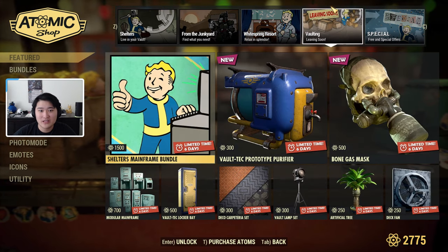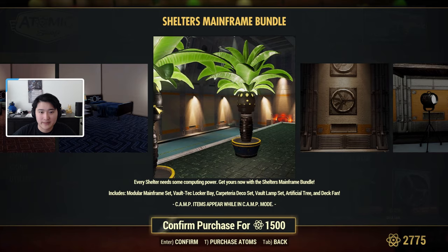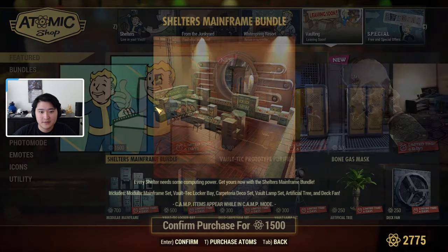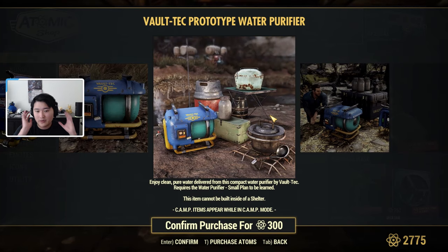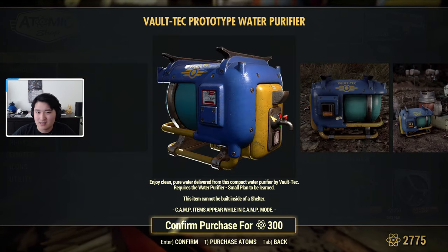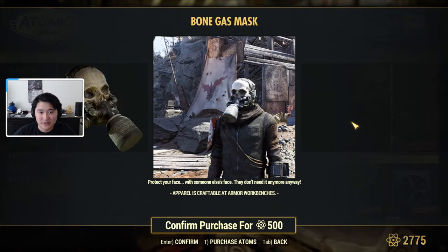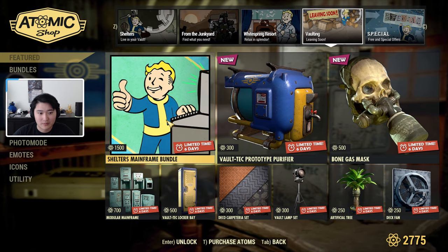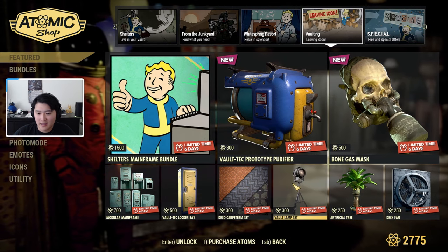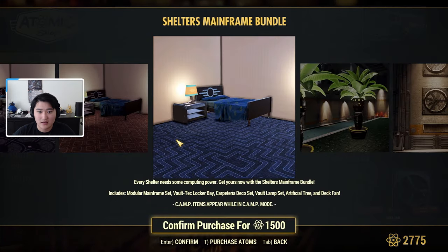In the Vaulting — Leaving Soon section, we have the shelters mainframe bundle going away soon, and the Vault-Tec prototype purifier, which is essentially a skin for a small water purifier that needs to be placed in dirt. The bone gas mask is also going away — it's a really cool looking mask. Also leaving are the modular mainframe, vault tech locker bay, carpet set, vault lamp set, artificial tree, and deck fan.